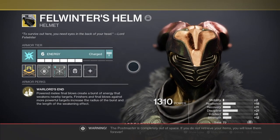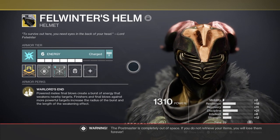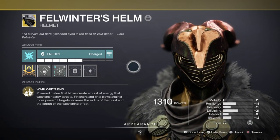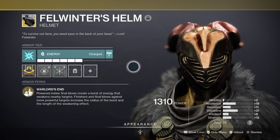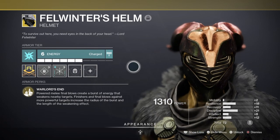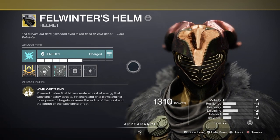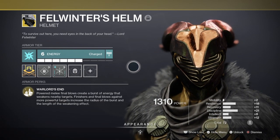Hey there, welcome back guys to another Destiny 2 video. Today's topic covers three key exotics that I believe you should implement into your builds, again with the recent buff given. Felwinter's Helm, Severance Enclosure, and Assassin's Cowl are three exotics that rely on the user to use powered melee kills or finishers to activate them, and with their abilities come the builds you can create around them.